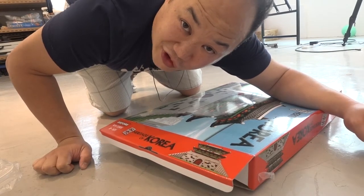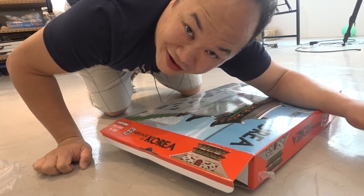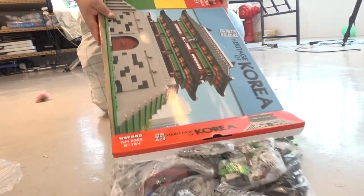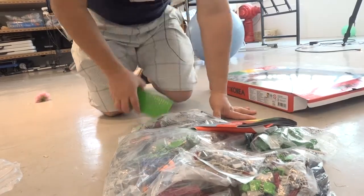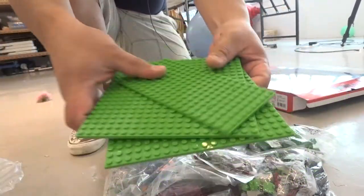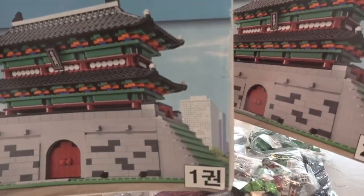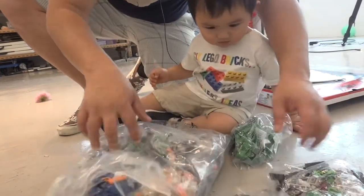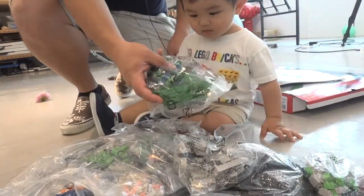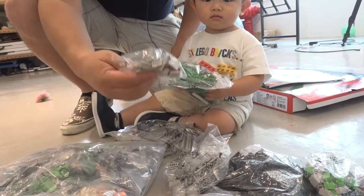The next architecture I'll review is the Golden Gate Bridge — from Nick. Thank you so much for sending that set; it's going to be reviewed next. And then we're probably going to review this one after that. There's all the pieces — look at those bright greens! Two instruction books. This is pretty big. You have several bags and they're all numbered — grays, blacks, light grays.